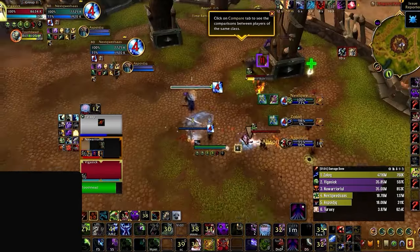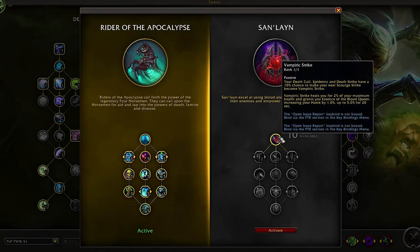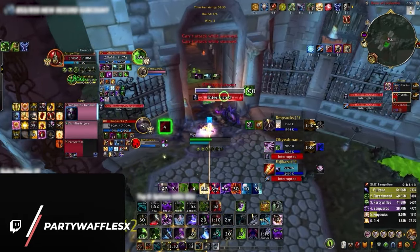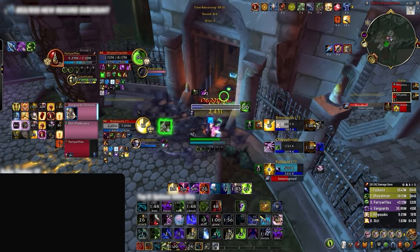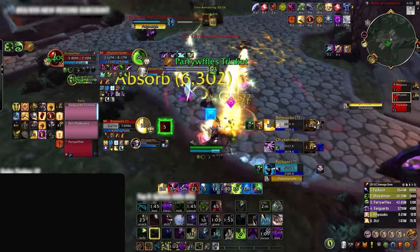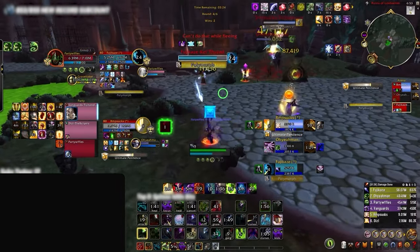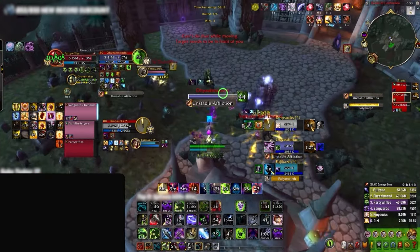The second hero talent tree, San'layn, is drastically different. While Rider of the Apocalypse focuses on enhancing our burst, San'layn is all about survivability. Ultimately, our recommended default as we enter the new expansion will be Rider of the Apocalypse, as we receive better enhancements to both direct burst and mobility to further apply our diseases. But now that we have a basic understanding of what these trees offer, it's time to delve deeper and discuss how to best allocate our new hero talent points.